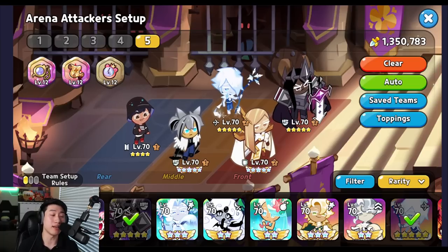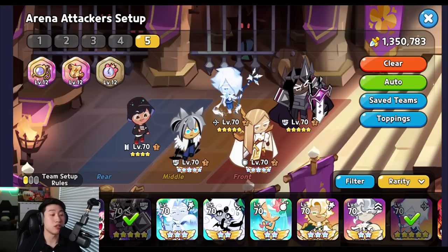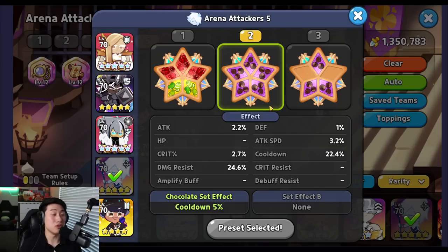Starting with the arena right now, we are going to have a couple of different topping sets used for Sherbet. When it comes to allowing Sherbet to be protected by Financier and receiving that Light Shield, extra healing, as well as all of those buffs, then Sherbet has absolutely no excuse but to use something like Full Swift Chocolate. The reason is that Sherbet needs to constantly put out those Frost debuffs onto the enemies, slowing their attack speed as well as allowing them to take extra damage from Sherbet and Frost Queen, if you're using Frost Queen together with him.